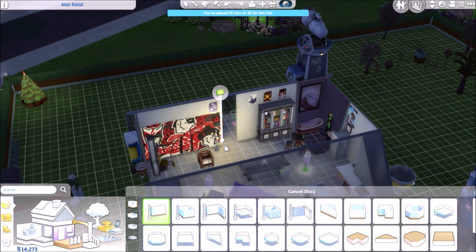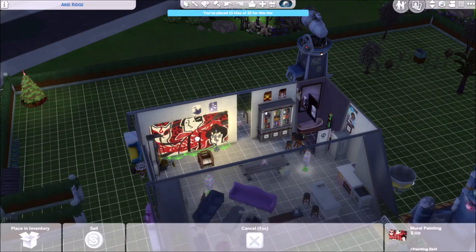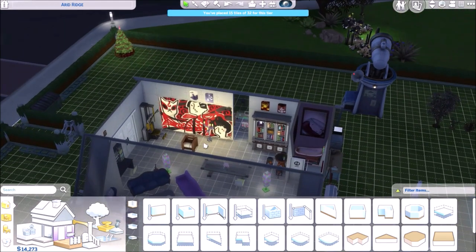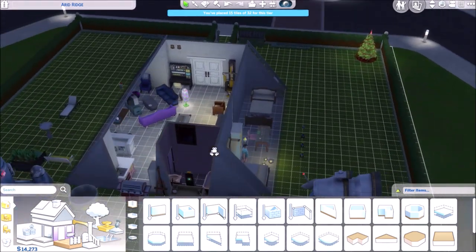I'm going to move a few things around. I'm going to change where the gap is in our little wall here, just so it's in line with our computer desk. I think it makes more sense. Move our little mural across, so that looks a little bit better.